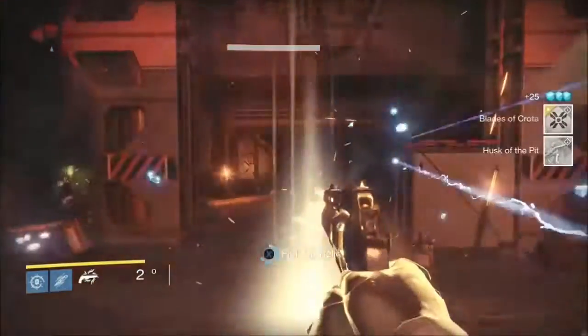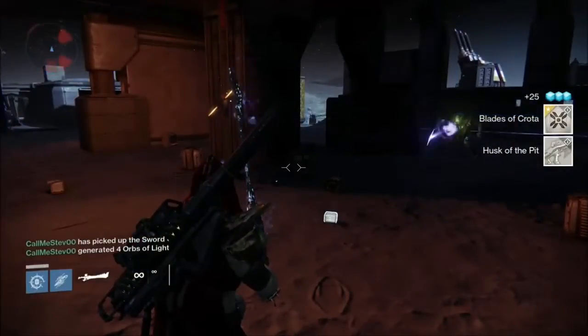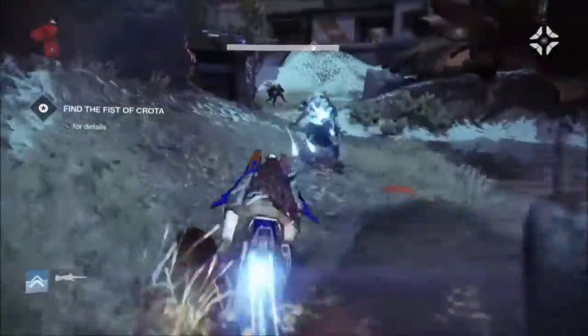The fastest and easiest way to kill the Blade of Crota is on Earth, in the mission Fist of Crota. When you spawn in just follow the route I take and it will lead you to the Blade of Crota. I'm just speeding this up for the video's sake.